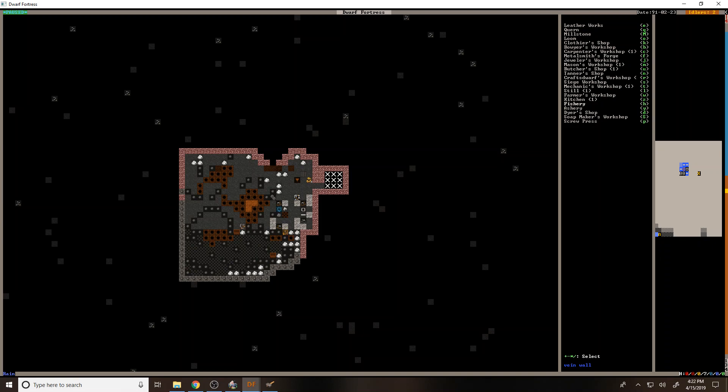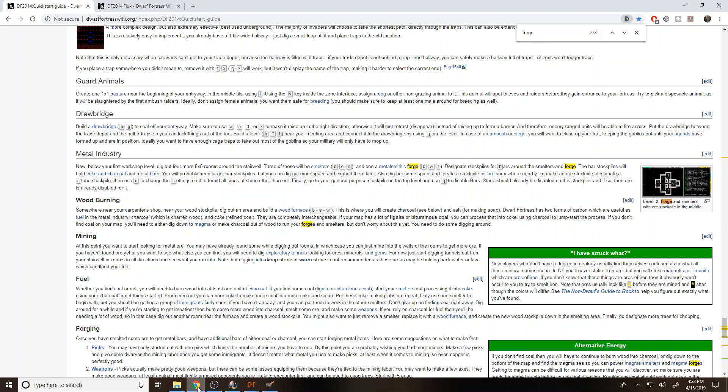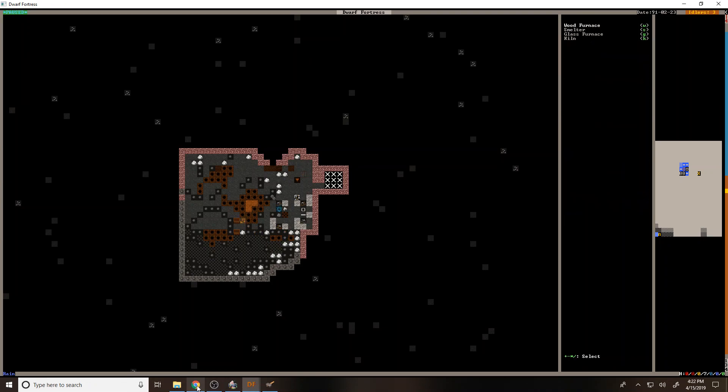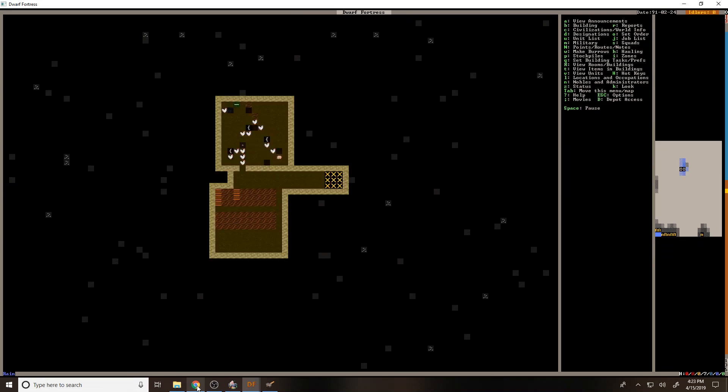We need a smelter — that's it. This is why I love that guide because otherwise I would never find this. Let's put that there, and we also want a wood furnace — we'll put that right there. That should be good for now. That'll help with our metal industry.